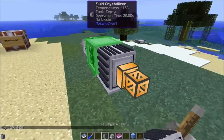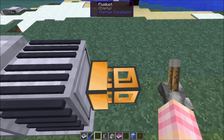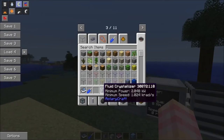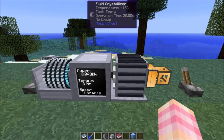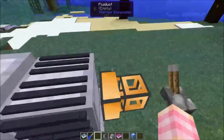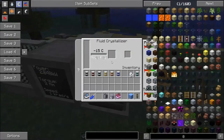The fluid crystallizer is an interesting machine. It can take a pipe input — I'm using a fluid duct here, but obviously you can use the RotaryCraft liquid pipes. The crystallizer requires 2 kilowatts and 1,000 radians. I have this set up in a taiga biome, which is why it's already at negative 15. Snow biomes are a great place to put the fluid crystallizer because it's got to get things cold. Basically, this is a reverse magma crucible from Thermal Expansion — it does the opposite. It takes fluids in, freezes them down, and outputs their constituent parts.